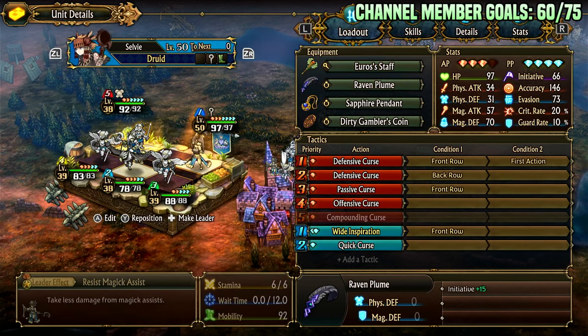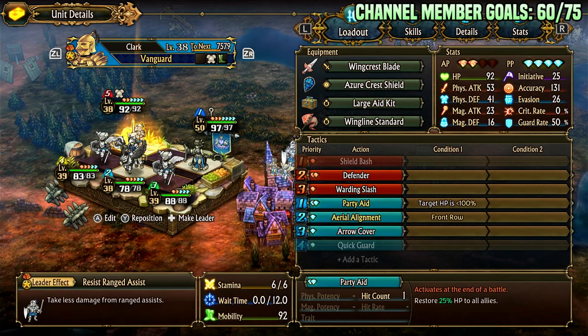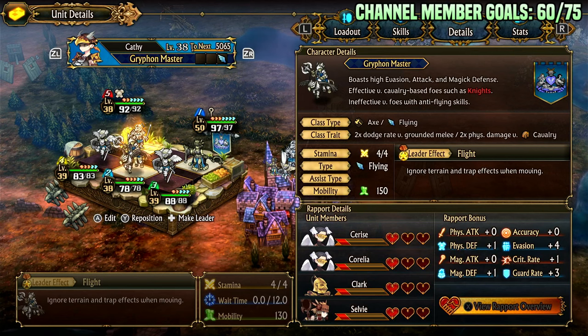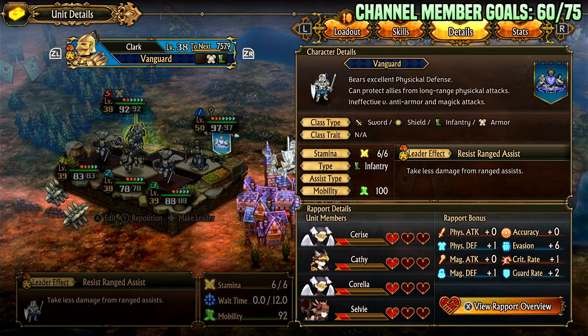Both angels have accuracy, evasion, and crowns. One has stats plus 10, one has stats plus 5. This one has better follow-up damage and this one debuffs with dirty gambler coin. This unit has large aid kit — after you kill things or take chip damage, you pop it to heal. Also, my party leader takes less damage from ranged assists and has 100 mobility. Virginia was originally here but only has 80 mobility, so he's faster.